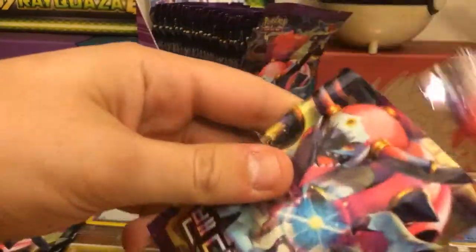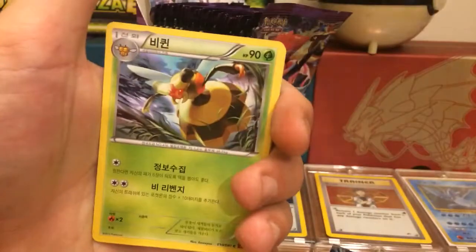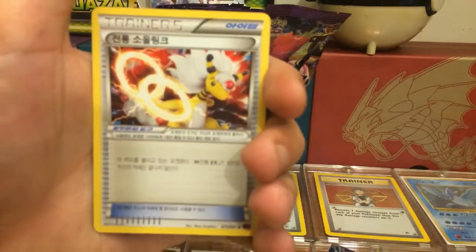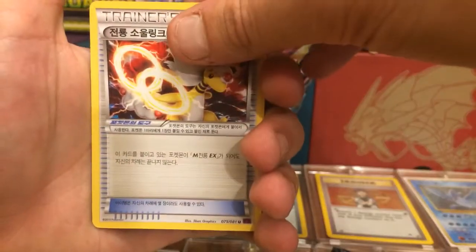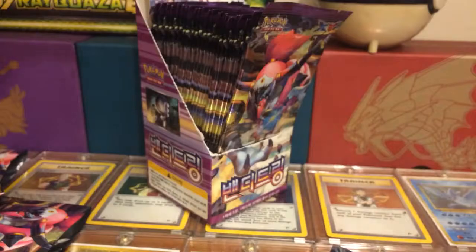Last pack — pack five. If we don't get anything nice in this one I might open up a sixth. Here we go: we got a Porygon, a Viridion — I probably said that wrong — a Goomy, a Pharaoh Spirit Link again, and for the last card... really? That's it. Alright, one more pack — it won't hurt, there's still a lot more in there.